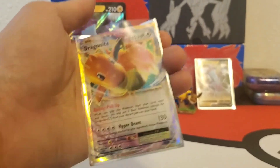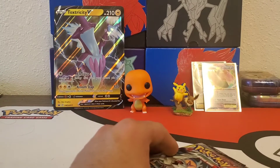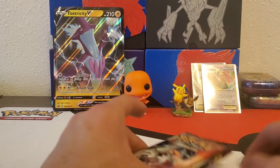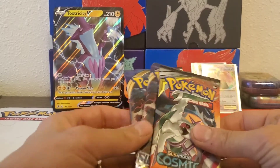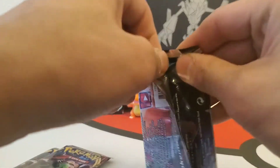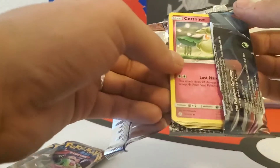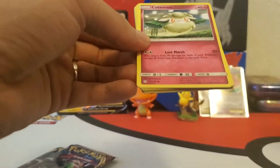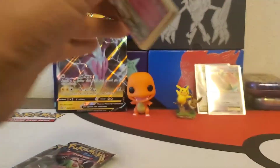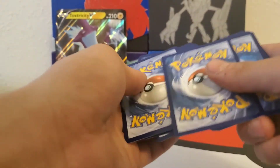Not bad — it's only like a dollar card but still. I don't think I have Dragonite EX. I haven't opened too much Evolutions. I did open an Evolutions ETB a long time ago — before I started the channel — and I pulled two full arts and the Mega Charizard full art, the Venusaur full art, and the regular Charizard EX. The code card's the wrong way! Well, this is a Cosmic Eclipse so you know we can pull a character card.